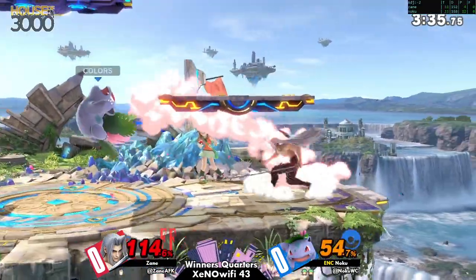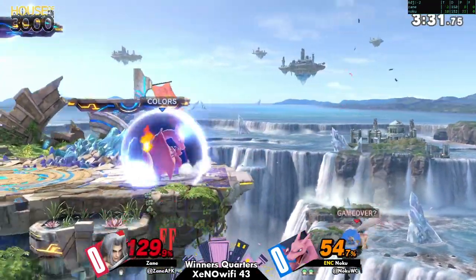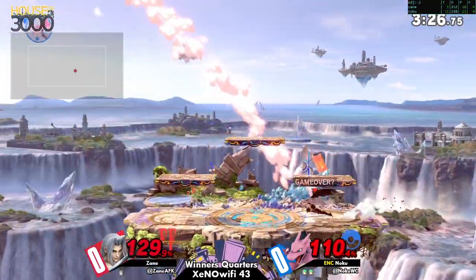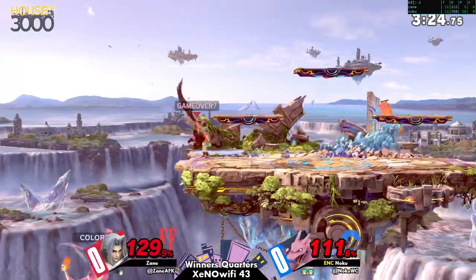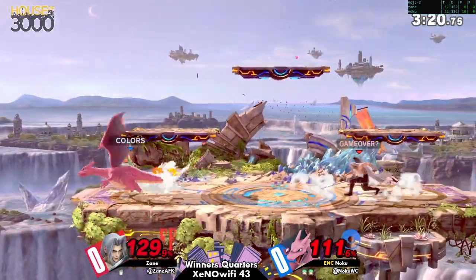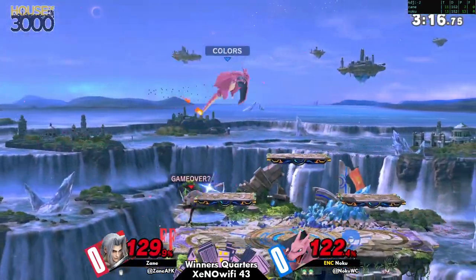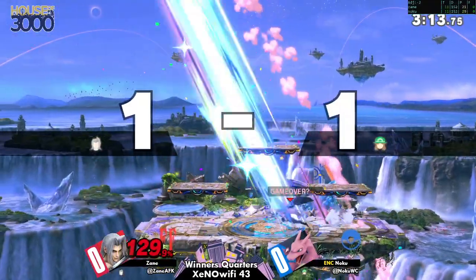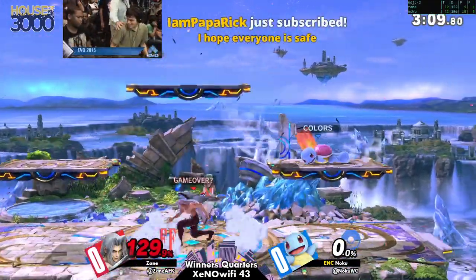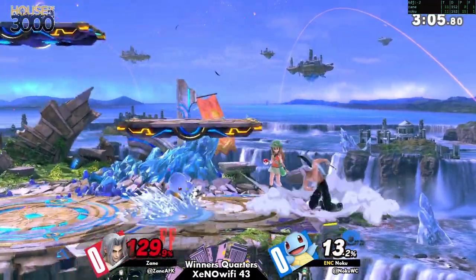And it's about kill percent. Zane wants to set up the shadow flare and really make Noku feel the pressure from that, but they just don't seem to be able to let it land. Noku's really content to press buttons in Sephiroth's face and dare him to do something about it. Very dangerous move.